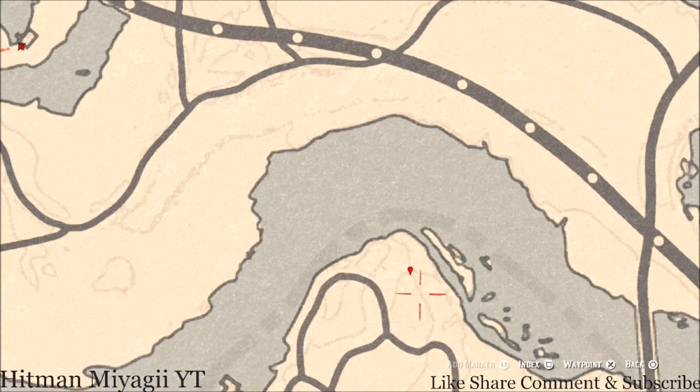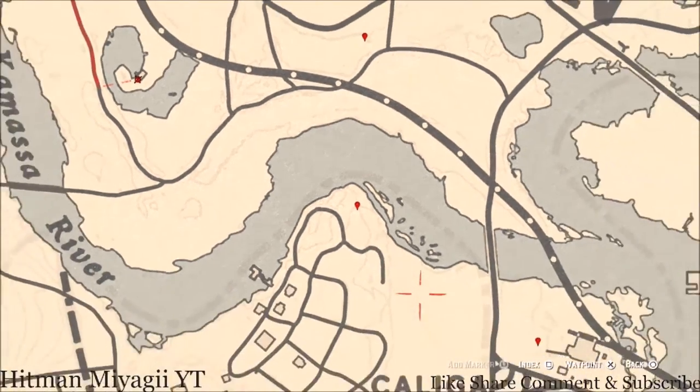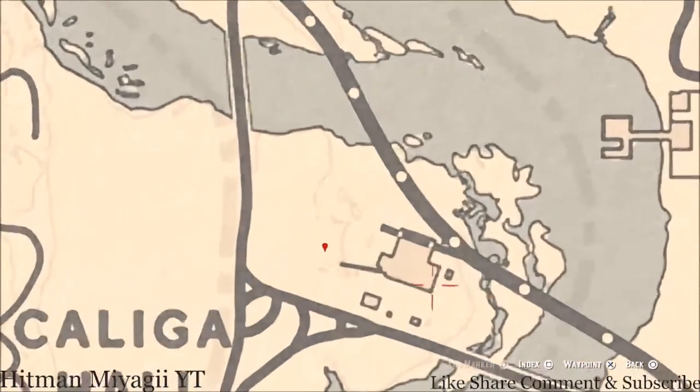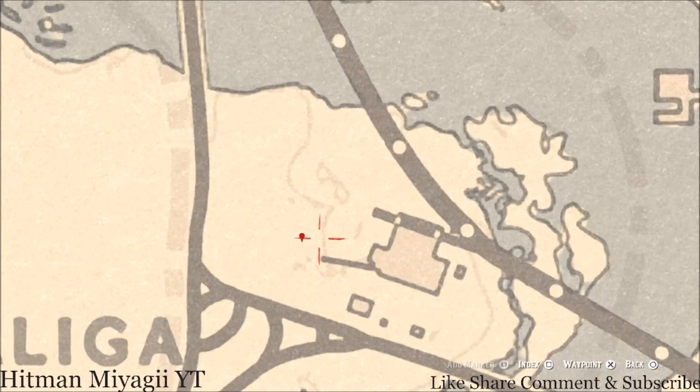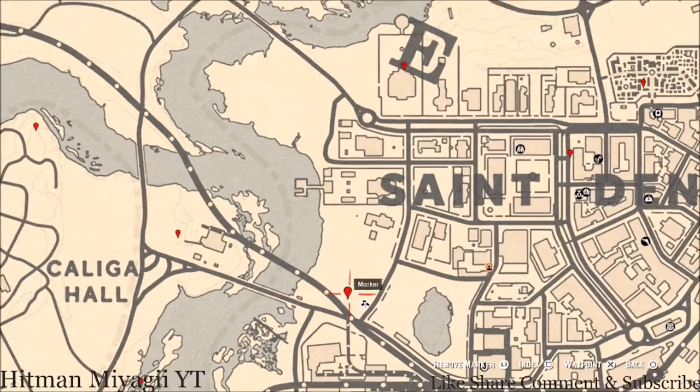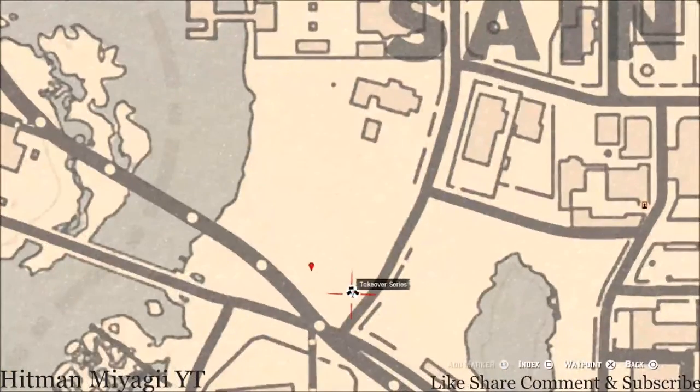Cross this water to our next marker and you guys will get a bird egg — it's an egret egg. It's in the tree; shoot it down with a varmint rifle or a bow using a small game arrow. While we're over here, let's get this next marker — a coin right next to a cart. Come into this yard, look for that cart, and go towards it with your metal detector. You will dig up a random coin.